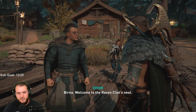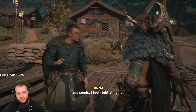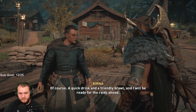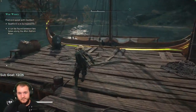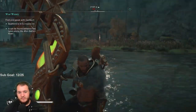Oh is that — that's Soma! Birna: welcome to the Raven clan's nest. Good to be here. The people here seemed a mixed bag of nuts and seeds — I feel right at home. You are at home. Settle in and get a feel for the place. Of course. Rallying the party — let's get out of here.